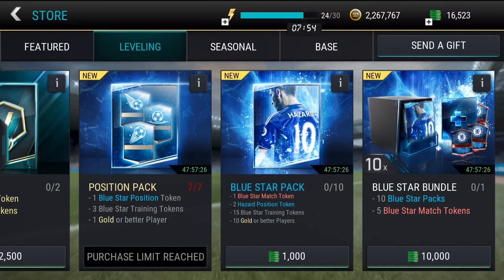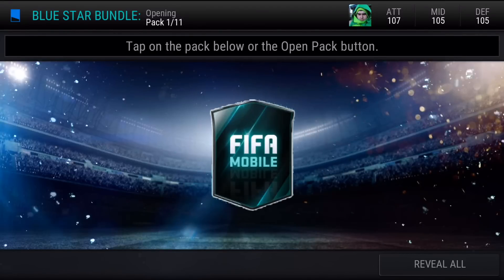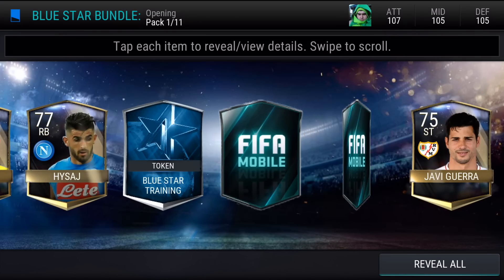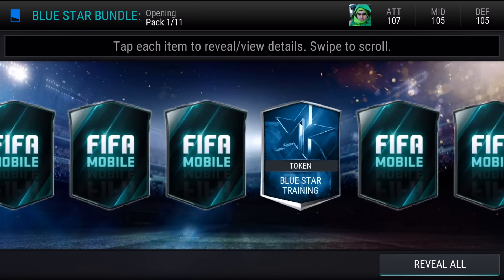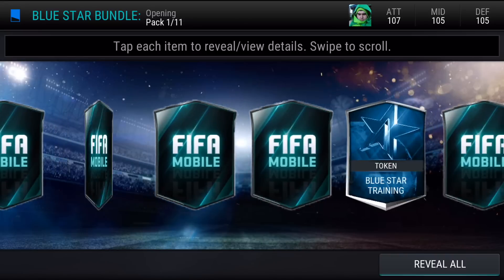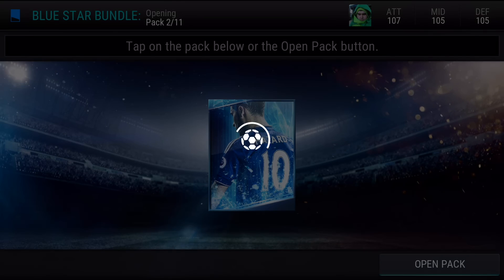Let's jump into this bundle. Whatever we get in these bundles, 100 Hazard is on the other side and that's just the type of player I need to make my launch for FIFA Champions. We're looking to maybe get some players - it'd be nice if we can find an ultimate flashback among these. Two elites in the first pack - okay!